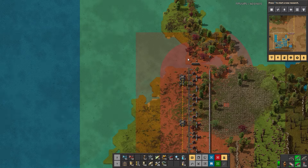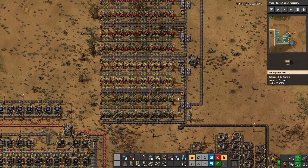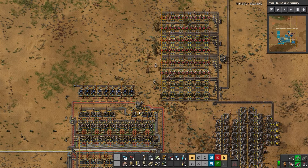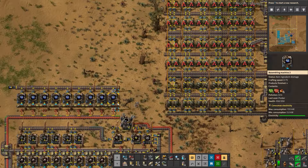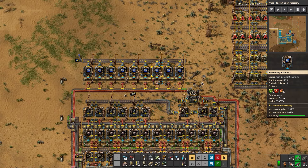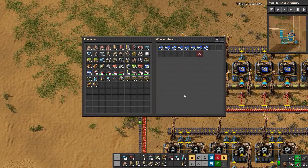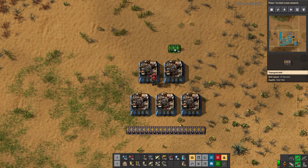Oh, I should have put radar up there. Iron will be coming in. We'll do another row once we get more belt to connect up here. I said I wanted to prioritize yellow science, which means we should really get a better blue circuit build up and running.